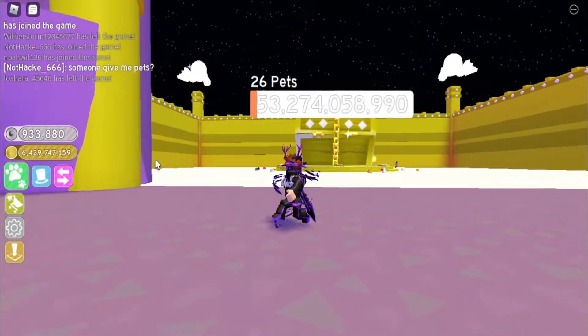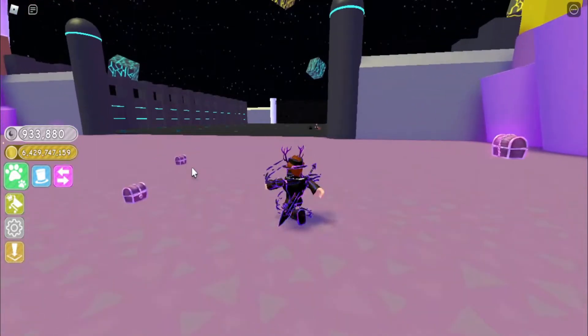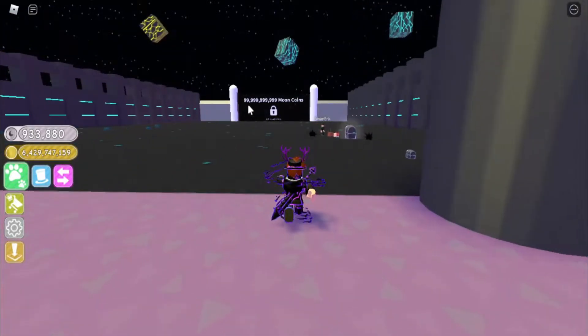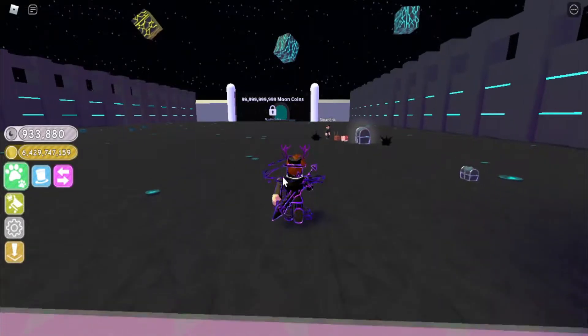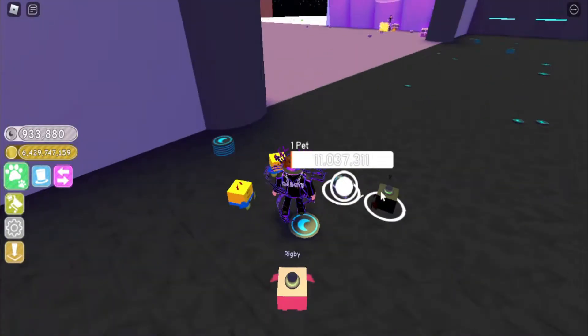That thing takes a while to break — it has a bajillion hit points. If you want to get to the last world, we need 100 billion Moon Coins. We're currently creating up 933,000 moon coins, so we are a long way off. Let's put some pets into it — let's do 5.